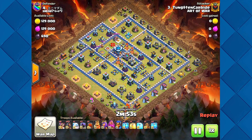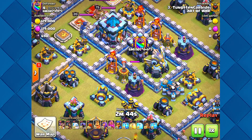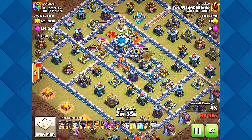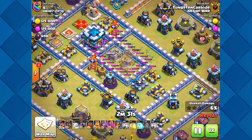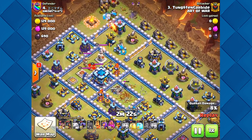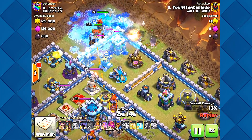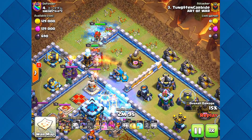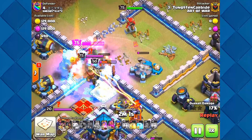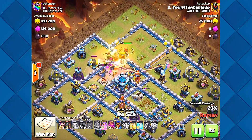All right, here's a three-star that one of our members pulled off. He's throwing all his lightning spells in to take out the infernal tower, clan castle, and eagle artillery — yep, that's a good spot. He's made a little opening. Party wizards are being used here — I can say people are actually using party wizards in war. The increased speed over regular wizards really changes the game.